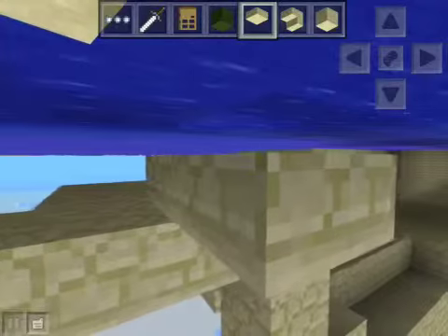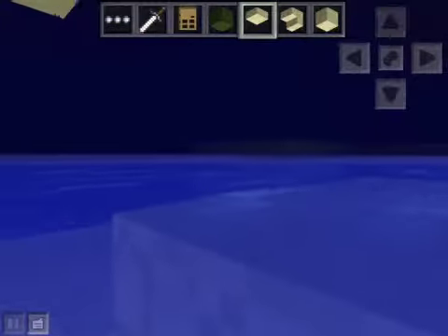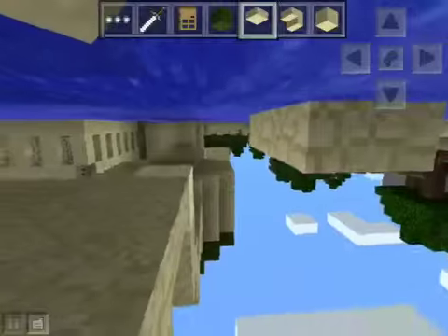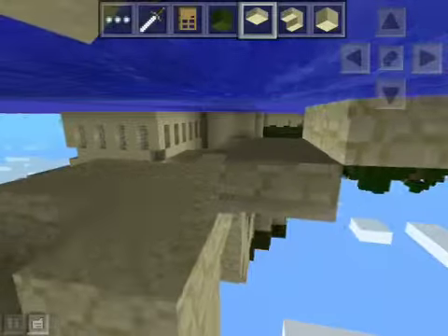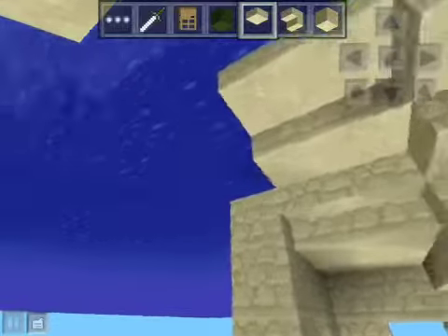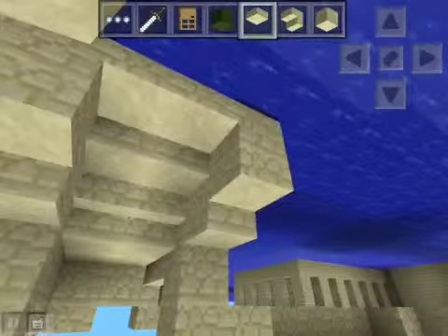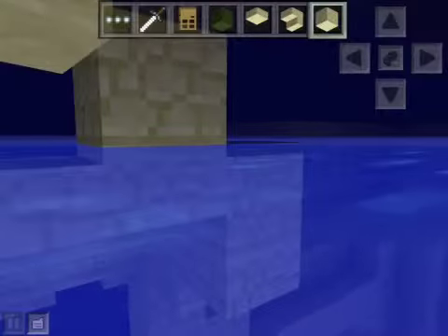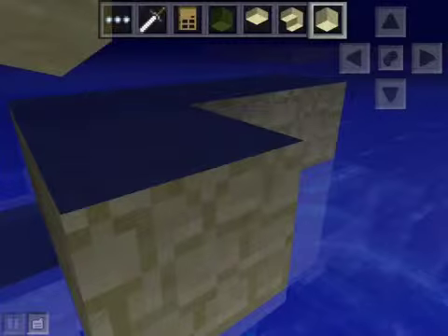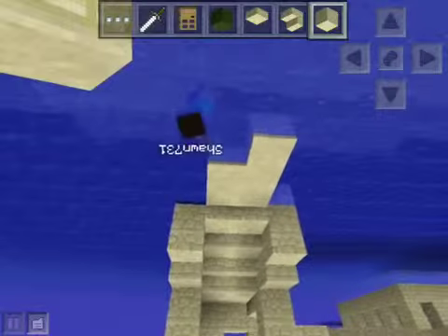I'm basically building under water. There you are — hi! As you can see, my friend Sean has just joined in and is right behind me, which is sort of freaky. We're now heading over to where I am supposed to be building. Our names are actually Ricky and Sean — we don't actually have numbers after our names.